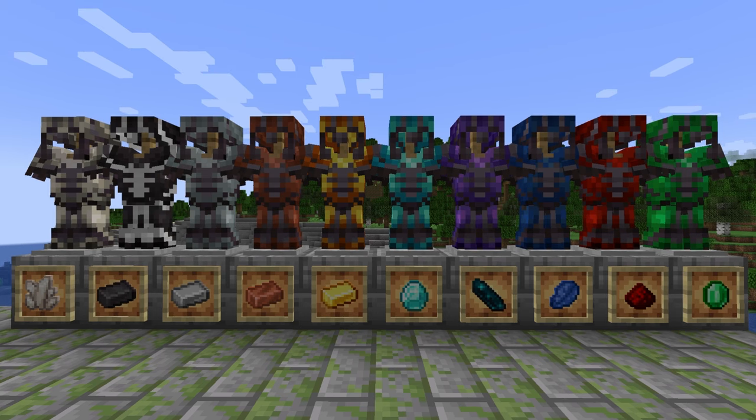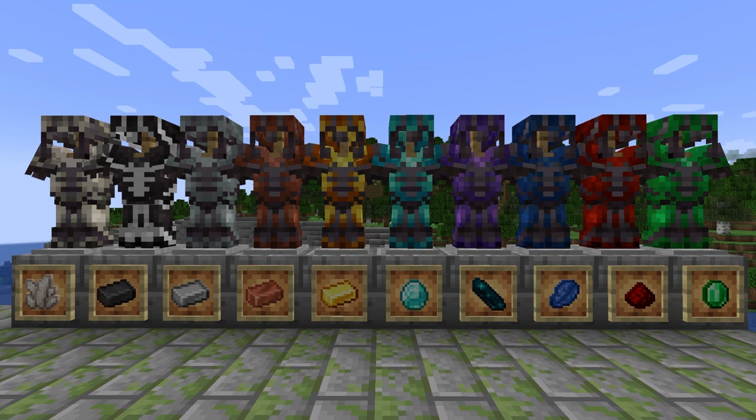This allows you to put almost any color on the armor. Also, different colors are more expensive resource-wise. For example, a netherite ingot is harder to get than a copper ingot.